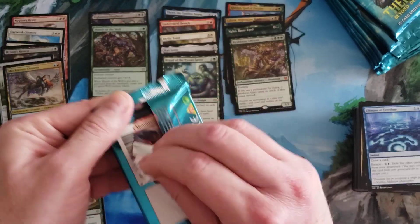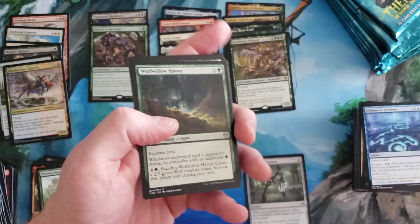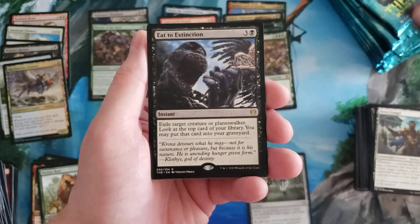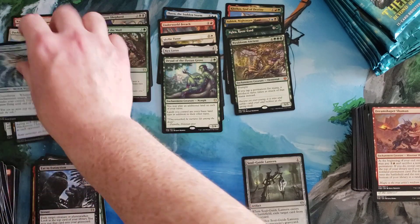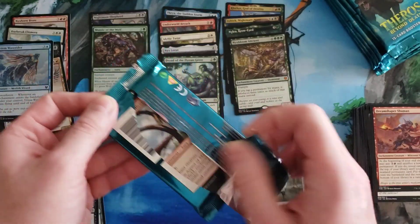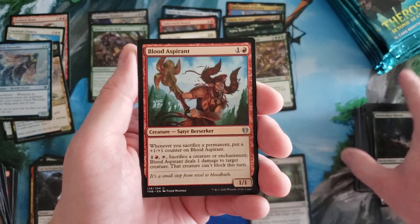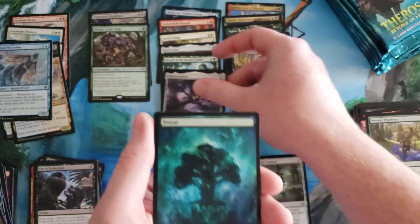Good to see — we got off the schneid. Between the Dryad and Nyx Bloom we're getting a bit of a green box here. Wolf-Willow Haven, Dawn Evangel, Dream-Shaper Shaman, Eat to Extinction, and the Triton Wave Runner merfolk wizard foil. We got a Satyr token. Wolf-Willow Haven, Blood Aspirant, the Wanderer, Shadowspear — another good rare hit.